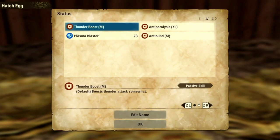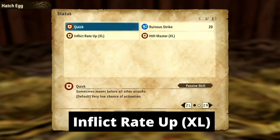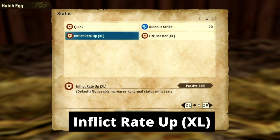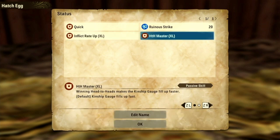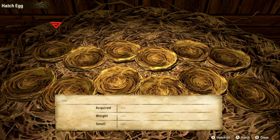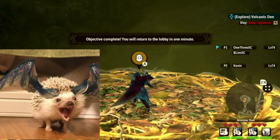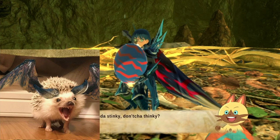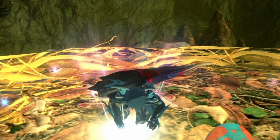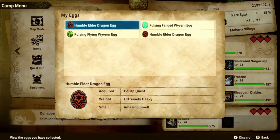Without further ado, let's start with non-elemental genes. First up we have Inflate Rate XL. This gene is a must-have for all status builds, but do take note that it doesn't affect Deadly Horn Jack. The most reliable monster that carries this gene is none other than Hangry Hedge or Negigante. You can find Negi fairly easily at the Volcanic Den, even without using SR tickets — just one round, two Negis. Pretty reliable.